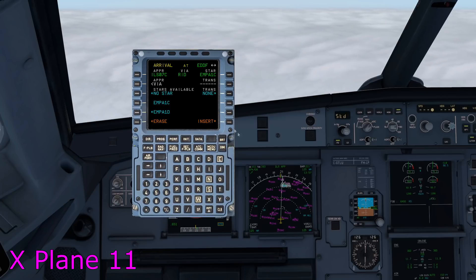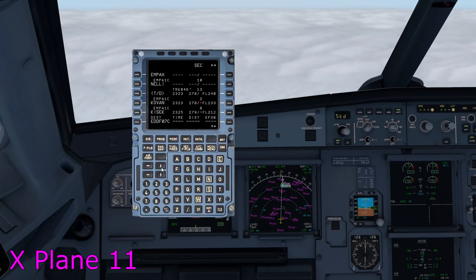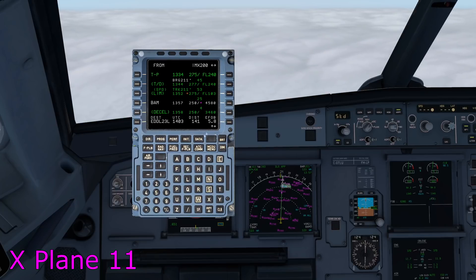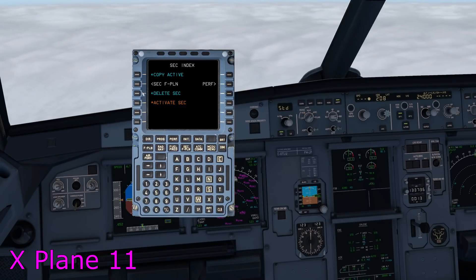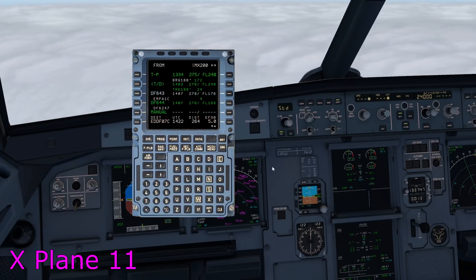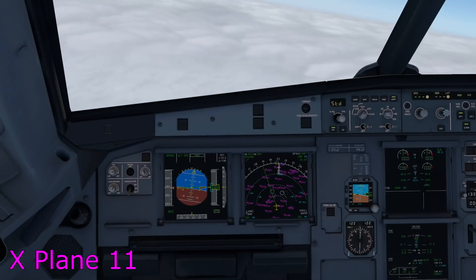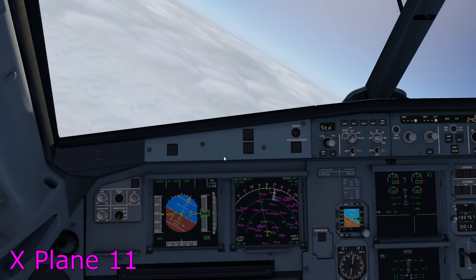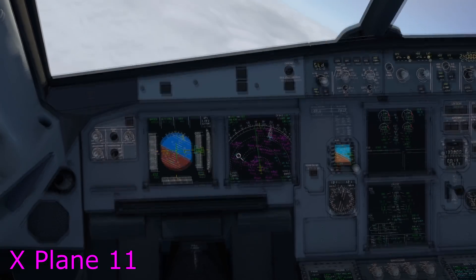In the secondary I can do exactly what we did earlier — I can say New Dest, change it back to Frankfurt, EDDF. Now I can choose the arrival, for example ILS 07 Center, whichever STAR you have. You don't need to insert that in secondaries — although in Toliss it seems to make you; in the real aircraft there's no inserting, it just works. Anyway, once you've inserted that you now have a secondary flight plan that routes us to Frankfurt. I'm going to put it into heading mode, then activate my secondary, and now it routes us towards Frankfurt.